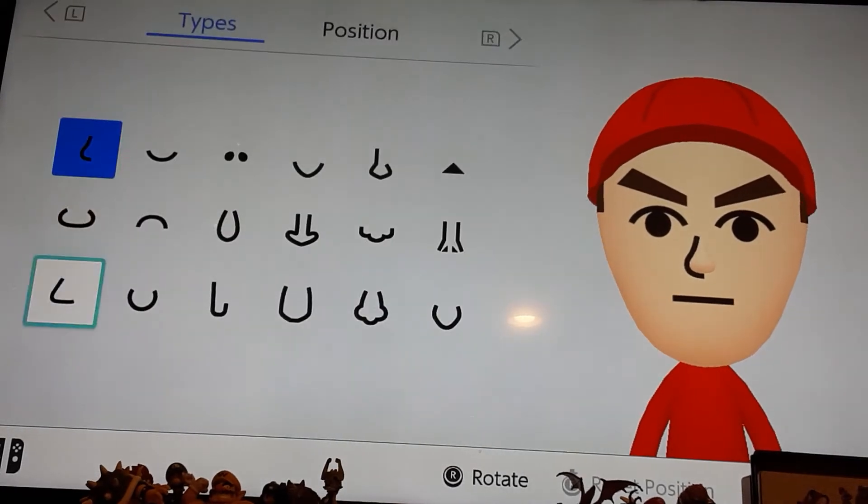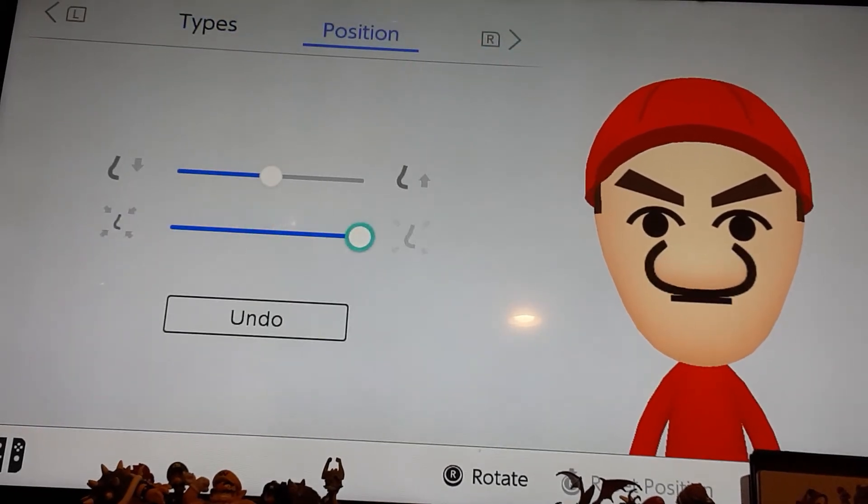You're going to want to go to nose and choose this nose. Make it all the way big and put it down by one.